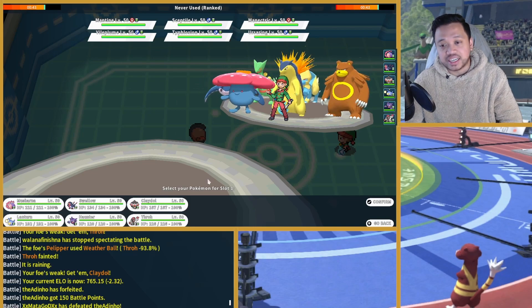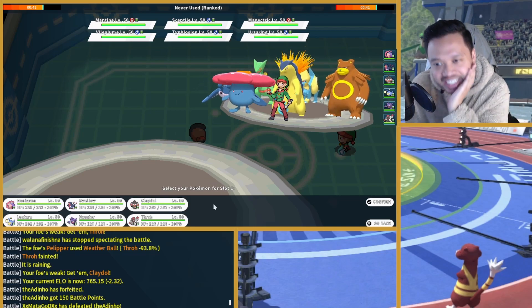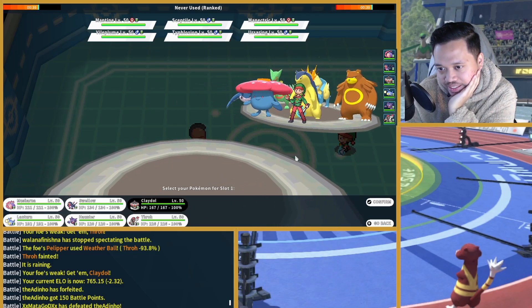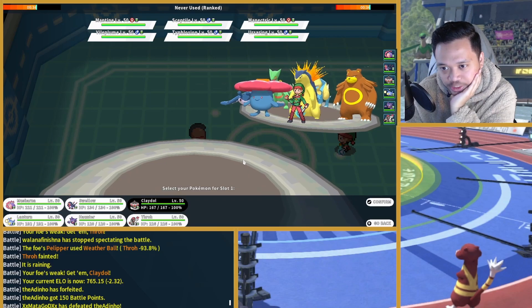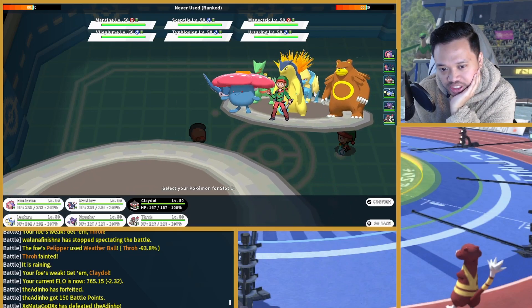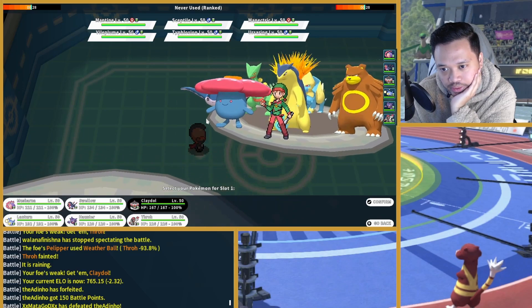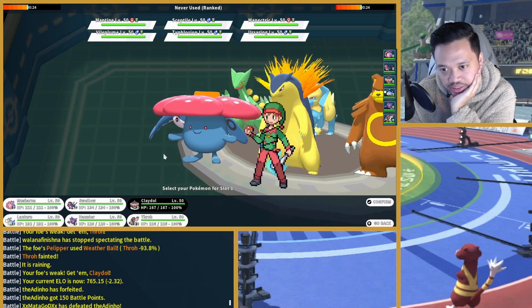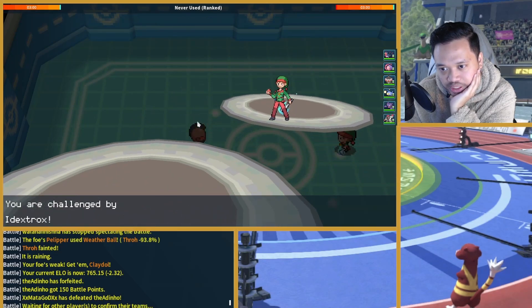Okay guys, we finally found an opponent — that was just insane, five or six rounds without finding a suitable match. This is why I don't play the lower tiers. The same thing happened in UU when you're not even high ranked, so imagine being high ranked. Anyway, that trick most likely has Lightning Rod. There's a Vileplume — let's see how I want to go about this.